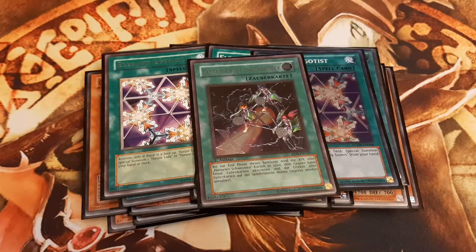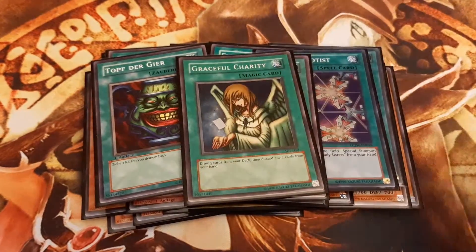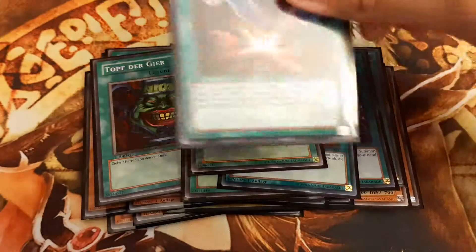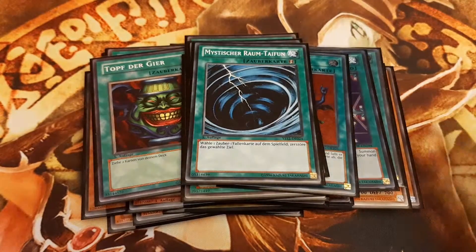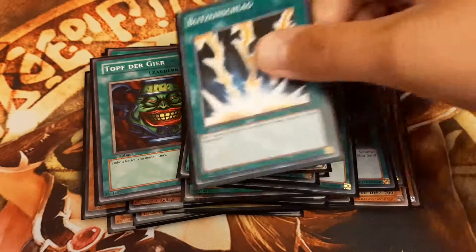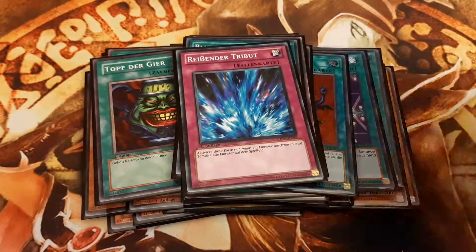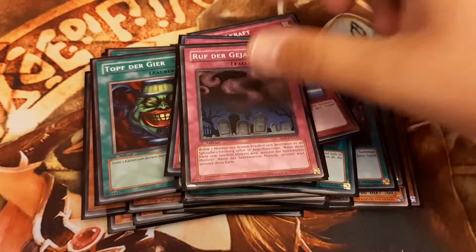Onto the staple spells, we play the trinity: Pot of Greed, Graceful Charity, and Delinquent Duo, as always. One Snatch Steal, one Premature Burial, one Mystical Space Typhoon, one Heavy Storm, and for additional mass removal, one Lightning Vortex. And for the trap lineup, we play one Torrential Tribute, one Mirror Force, one Ring of Destruction, and one Call of the Haunted.